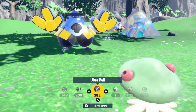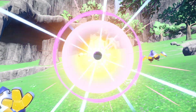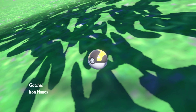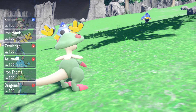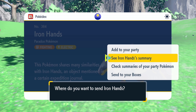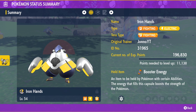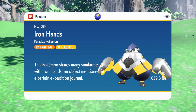Take the held item off of them and put it in your inventory. I caught this Iron Hands and it's holding the booster energy. So go ahead and send it to your boxes, then go to your boxes and find the Pokemon you just caught, take the held item off of them — which puts it in your inventory — and you just got yourself another booster energy. Pretty easy!